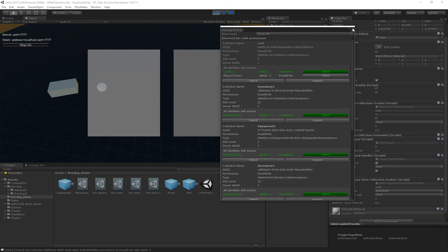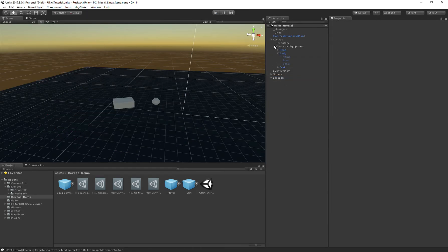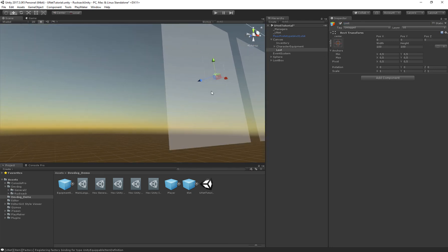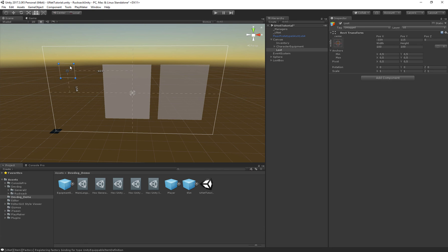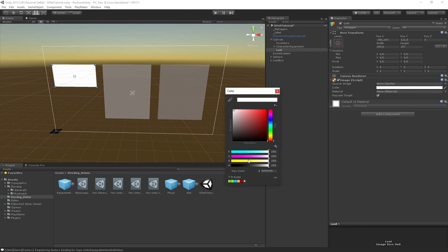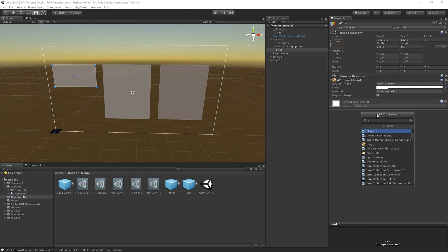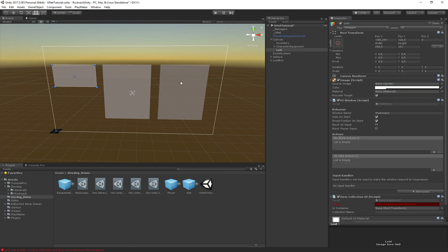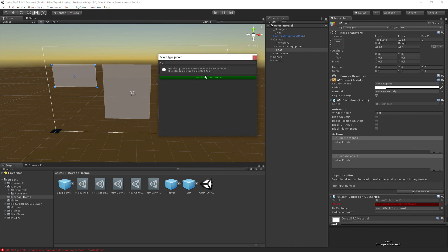We have permission but nothing to visualize it yet. Let's build a loot UI. Start by creating an image with a background. This is an Item Collection UI — it stores items just like your inventory, using the same component. Call this collection 'loot'. We can leave hide unchecked and add an input handler, for example pressing L to hide the window.